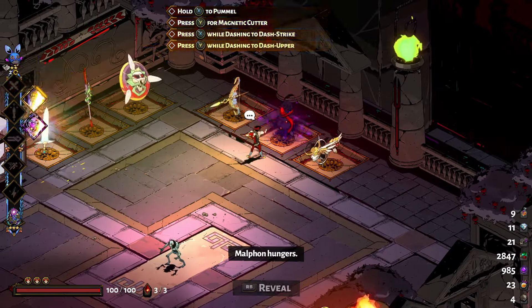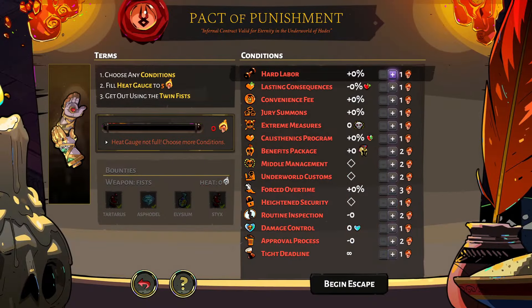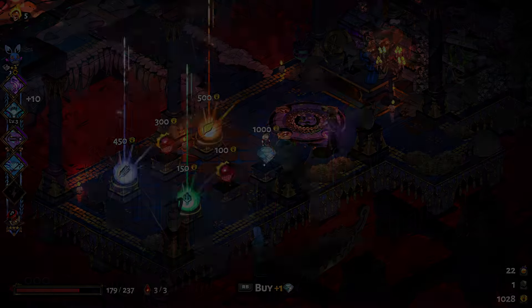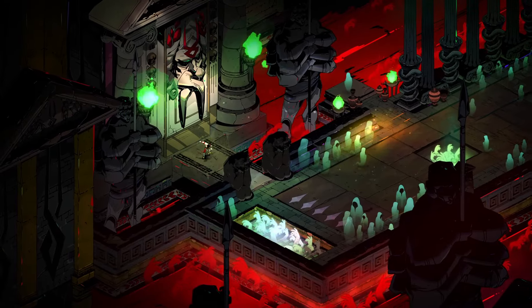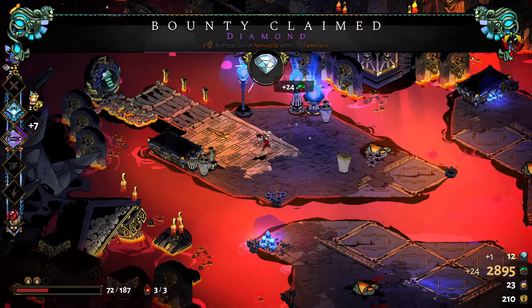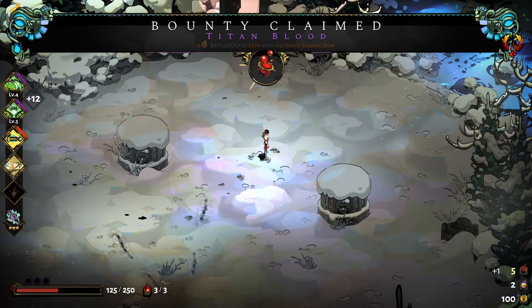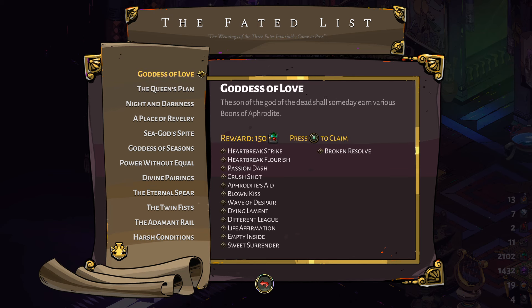For the higher-end resources, it's best to complete the game on higher heats with the Pact of Punishment to complete the bounties for beating the bosses. This can be done on each of the weapons up to 20 heat skulls, then you will need to farm them via runs, buying them in the Temple of Styx, fishing, and trading at the wretched broker. You can also use the farm run to farm gems with heat on, but the game might be too hard if you only focus on resources and can't beat the bosses. Overall, check the fated list of minor prophecies regularly to complete them and gain additional resources.